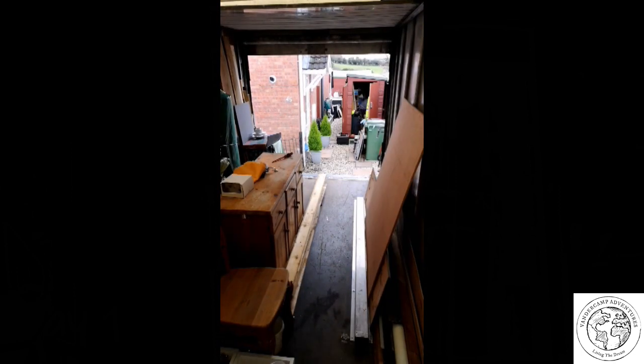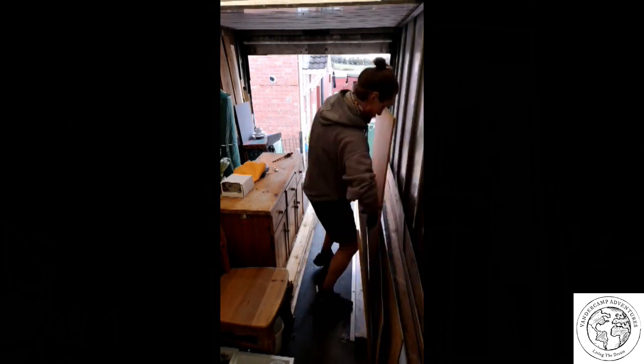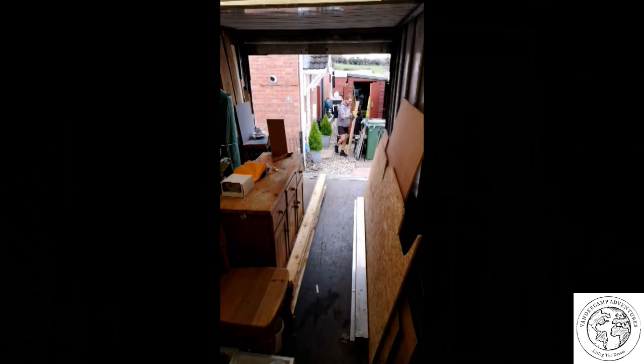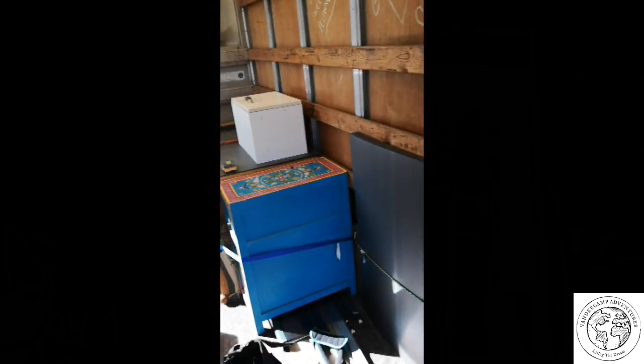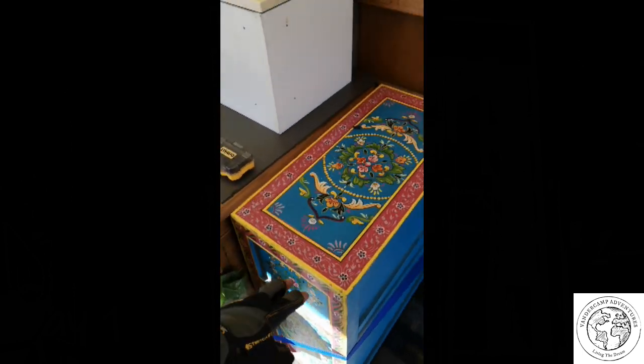Just a little video of what we're up to at the moment. As you can see it's full of stuff — we have random bits of wood, we've actually got a gypsy chest which we're going to try and fit into the van somewhere, just because it looks cool. We've got a fridge, there's an oven down there, a bit of insulation. We've just been collecting stuff, messaging people to see what spare things they've got, and cramming it into the van.